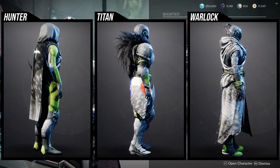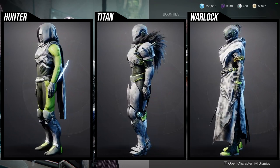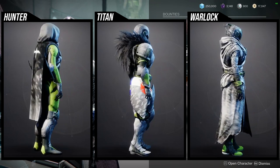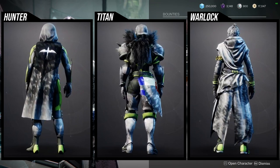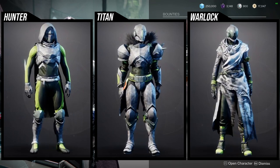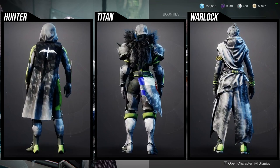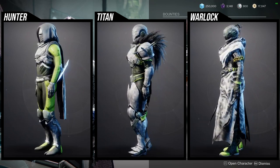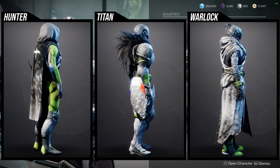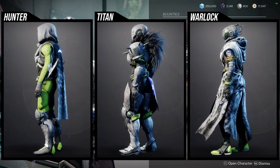Titans, however, you guys look amazing. The arms, chest piece, helmet, and boots are all really cool — it's just the class item that's not that great. I actually have all of these pieces unlocked already because I love them. The chest piece I use on almost every set I make just to see if it looks cool. The helmet and boots are probably my favorite pieces, and honestly I think this is my favorite Titan set ever in Destiny 2.